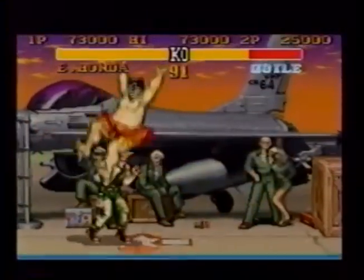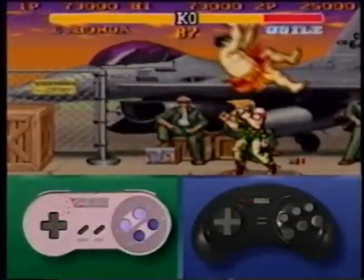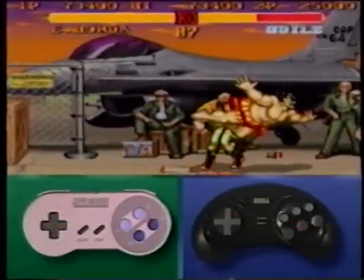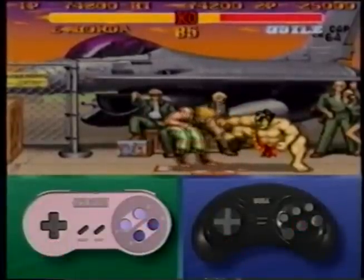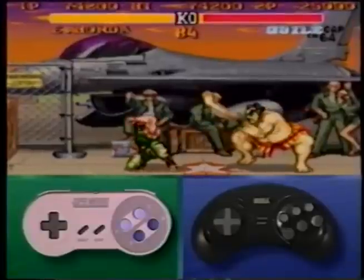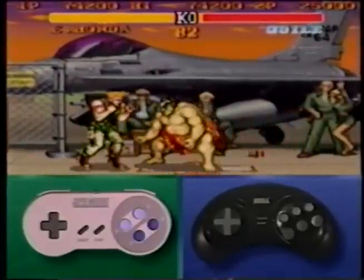If at all possible, use this move after you knock your opponent down. Press the forward kick button when you jump behind your opponent's neck. When you land, immediately execute a low forward kick while hitting the jab and strong punch buttons rapidly and repeatedly to do the hundred hand slap.